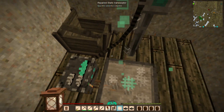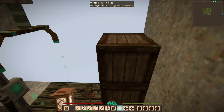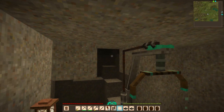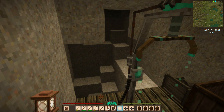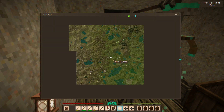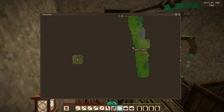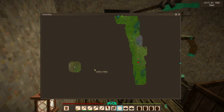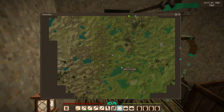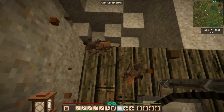Okay, let's check our coordinates — we are at negative 3,000 by 7,500. We are at y61, so not terribly bad, but we are in a temporally unstable area. Looking at some of the formations around here — this could be good. Let's see what's in this cave.